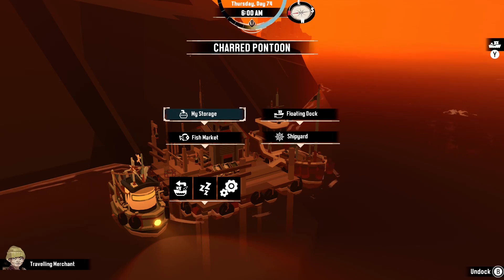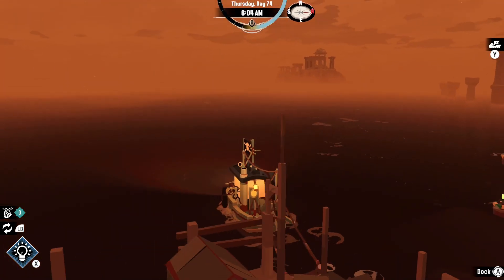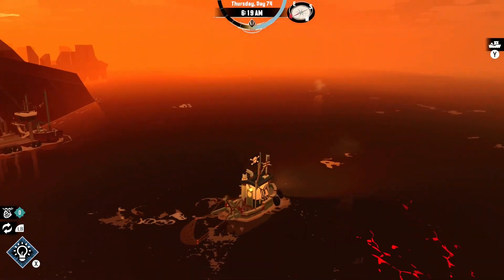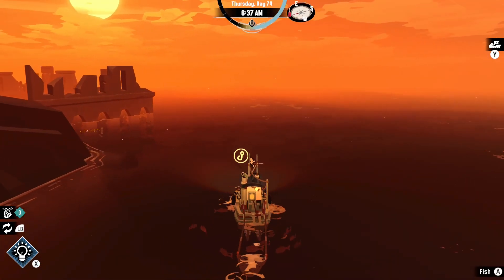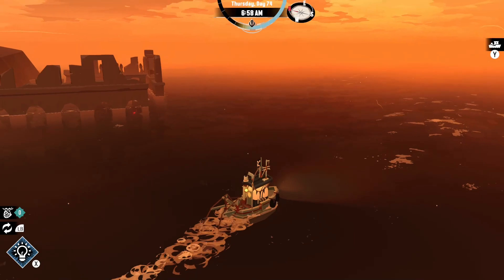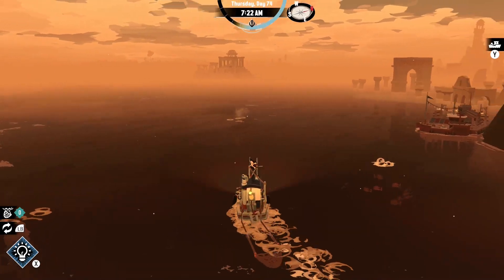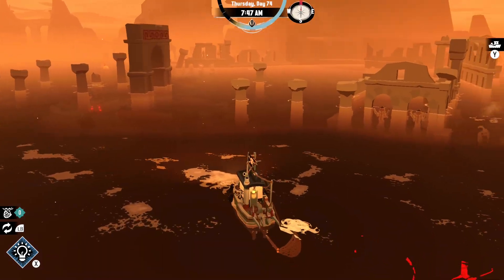Hello everyone, welcome back to Dredge. Here at the Charred Pontoon, our one safe haven here in Devil's Spine, which has been a bit of a nightmare for us so far — really living up to its name. We continue to try to get all these different flames from all these different altars because we've joined a cult now. We need a flat, ocean-dwelling fish as a sacrifice for this altar. I wasn't able to find the fish near the altar on the other side of the island, so today I'm just going to go this way and see what we can find.